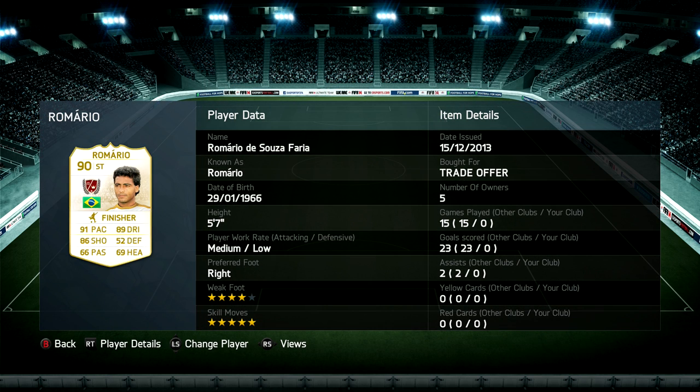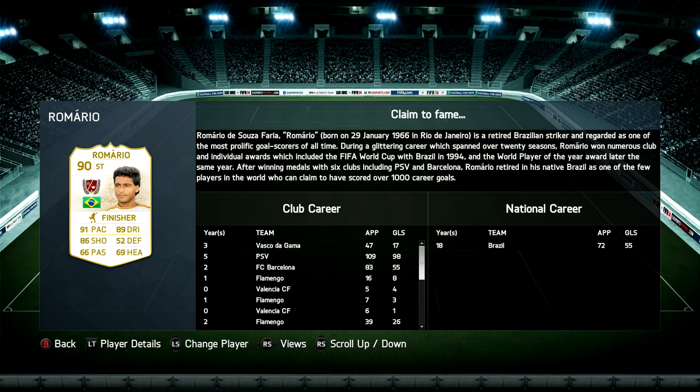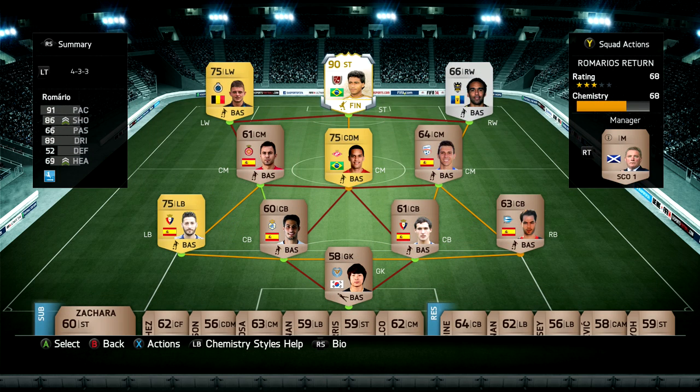So, Romario — you might be wondering why I'm doing this series with him. Well, he is one of two legends which has five-star skill moves, the other one being Pele, and I don't think there's ever been one on the market to date. If you're wondering roughly the price of Romario, I paid 3.7 million coins but obviously traded him over to this account. He has got 91 pace, 89 dribbling, 86 shooting, and notably 99 finishing, so hopefully he should be an absolute legend for us. He's most known for playing for Barcelona and PSV, as you can see in his claim to fame area — which I think is a really good touch from EA. You guys could pause that if you want to find out a little bit more about Romario.